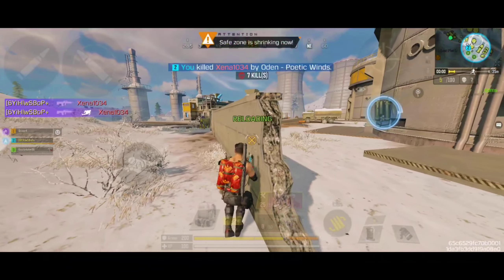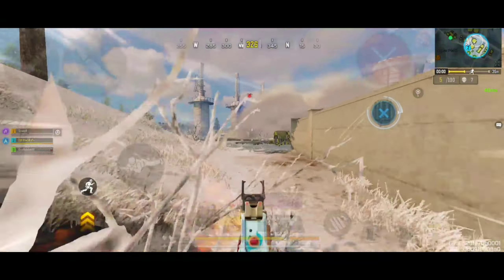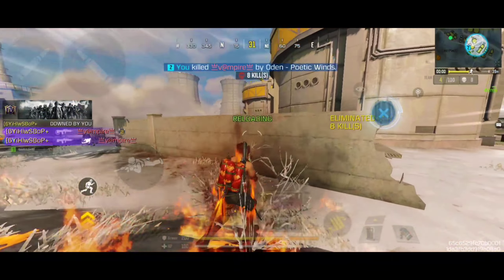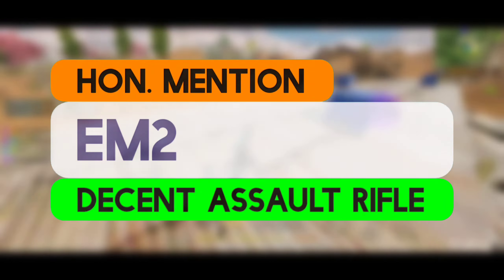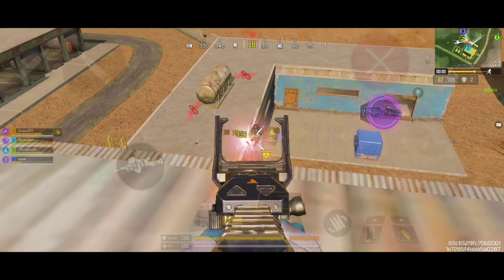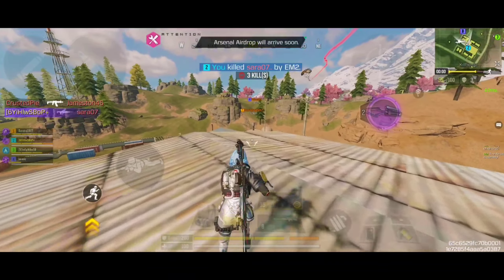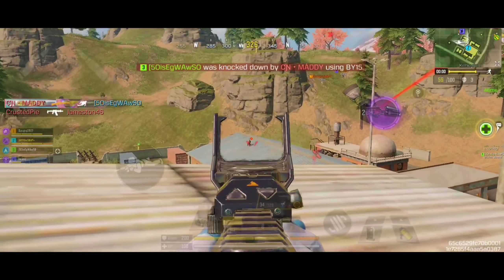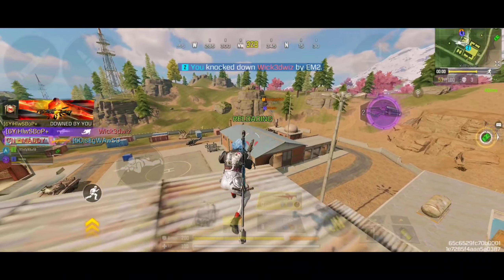Coming in at number 2, we have the Odin, which is a high damage assault rifle compatible mainly for long-range engagements. The overall versatility of the Odin is a bit lower than the AK-47, as the Odin has a relatively slower fire rate and significantly higher recoil pattern. The Odin is basically a high-risk, high-reward weapon, trading in raw damage for fire rate, high recoil, and magazine size. However, this raw damage is exceptionally high, allowing a player to nearly outclass many weapons with fast time to kill in close-quarter battles.